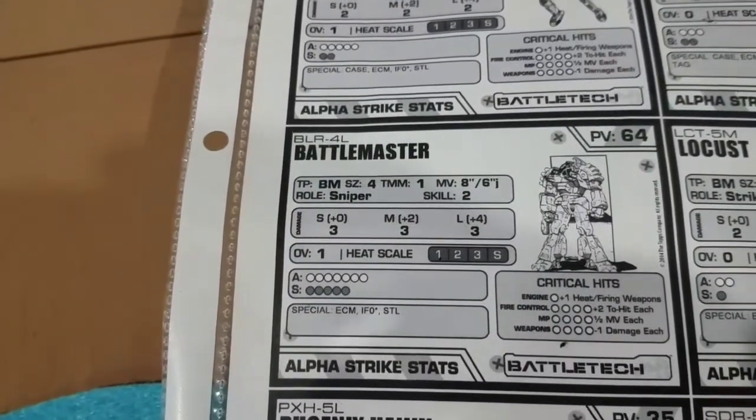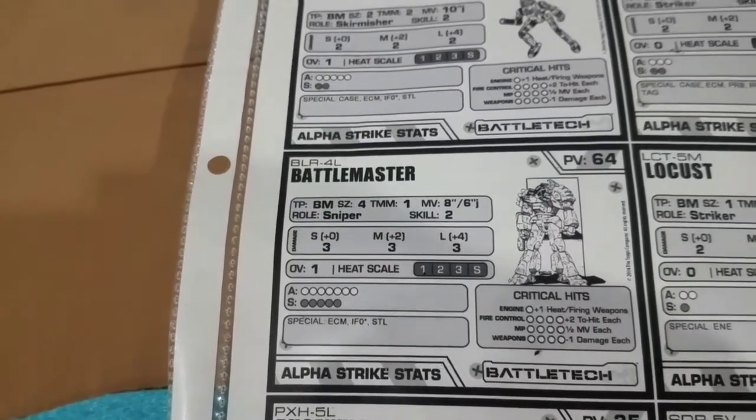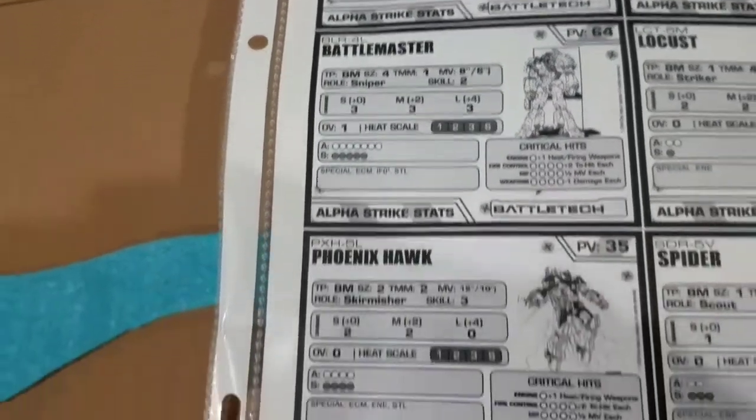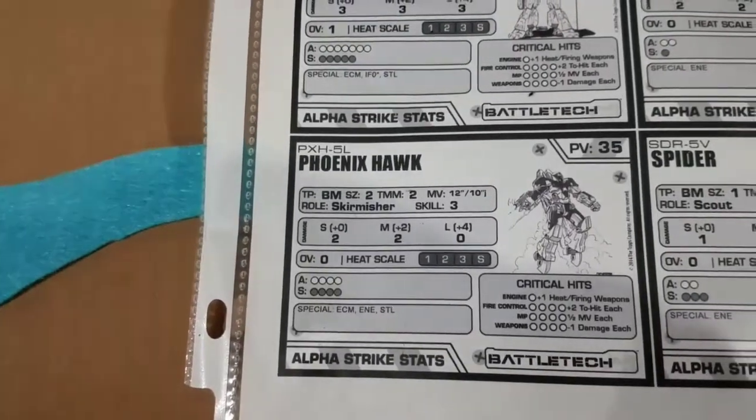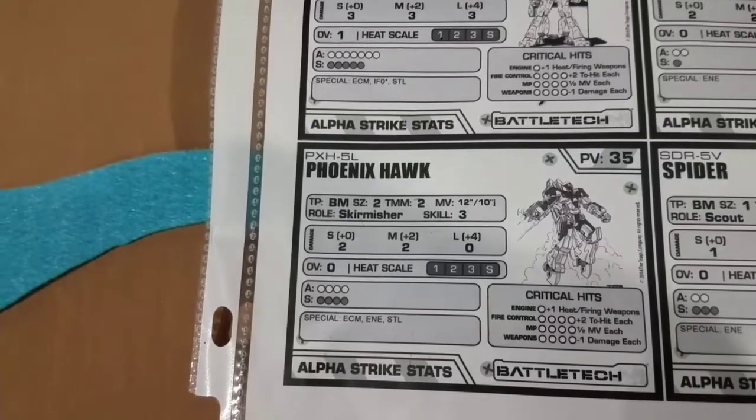The Battlemaster also has ECM, indirect fire of 0, and stealth armor — 3's across the board. This one jumps 6 inches. The Phoenix Hawk 5L is 2, 2, 0 — stealth armor, energy, ECM.